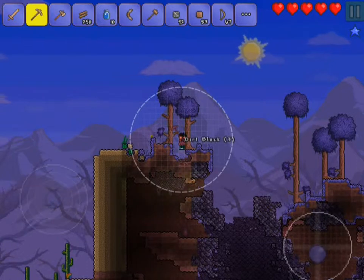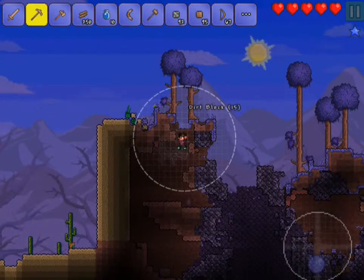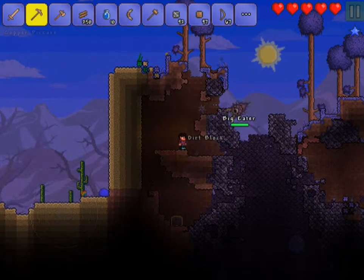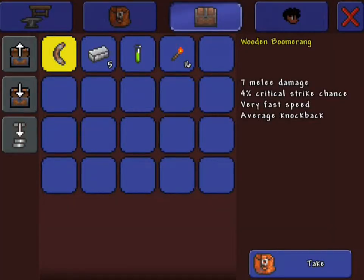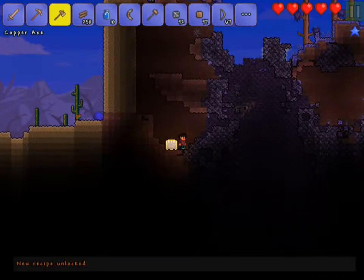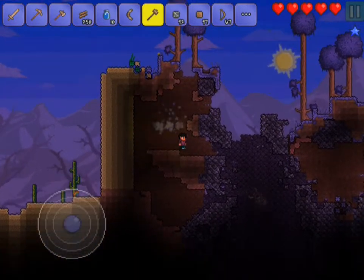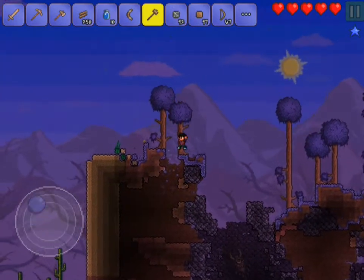We'll just jump up here and go ahead and mine down. We got a big eater over here, so first I want to get rid of that. I dug down and found a chest down here. We got a wooden boomerang, some iron, a swiftness potion, and torches - awesome! Let's take those into our hands. Also want to go ahead and take that chest. There's another rainbow piece over there so I definitely have to go ahead and grab that soon.